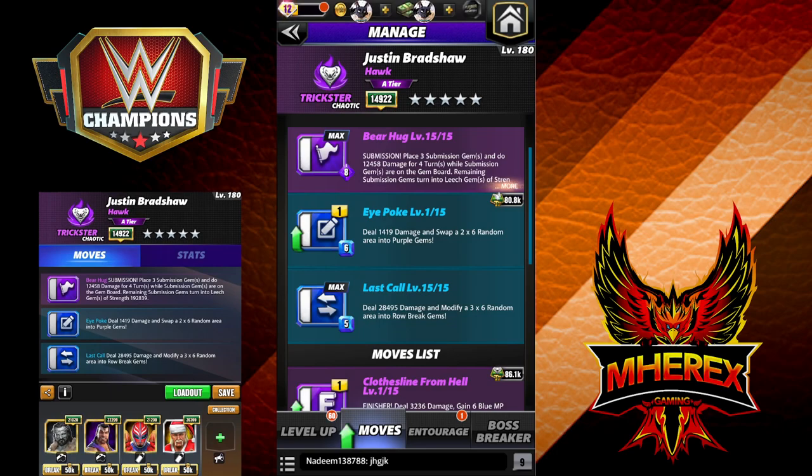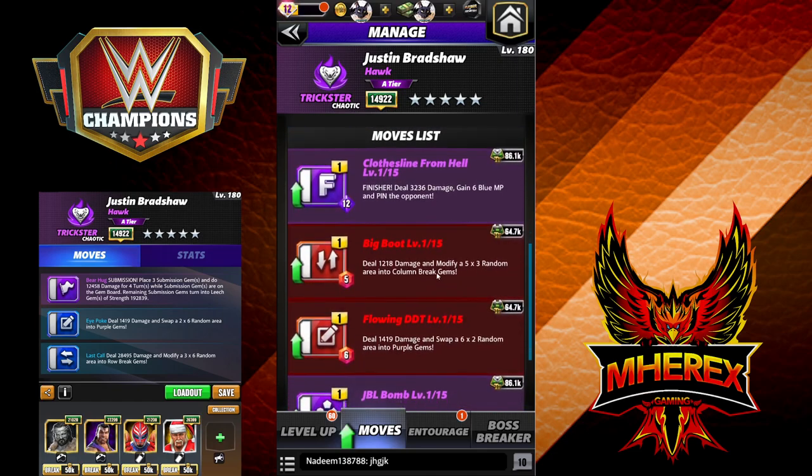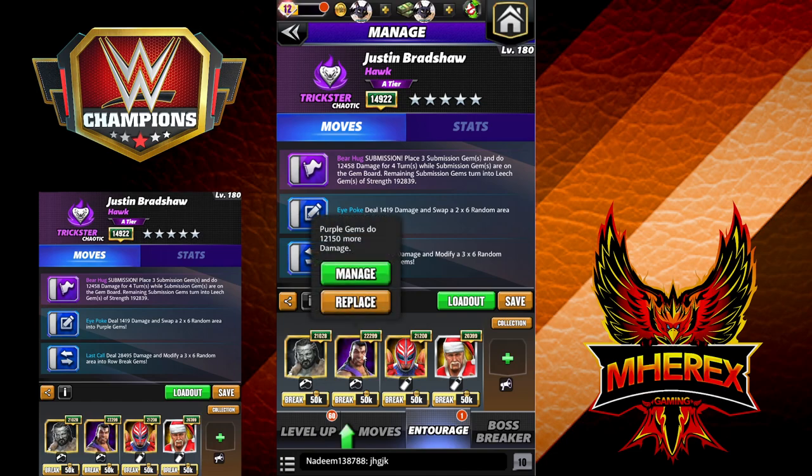Hey everyone, Marix here bringing you another video. This one I'm going to be running you through how to get through Justin Bradshaw Hawk, 14k no strap. We're going to do hell mode against the big JBL. You could also use the red instead if you have Bron Breaker leveled up and he'll work on the column breaks, but I have both of my flat purples leveled up so I'm going this way.